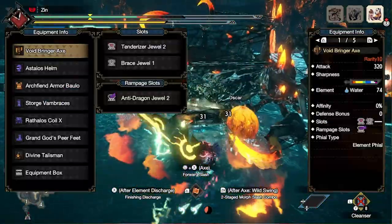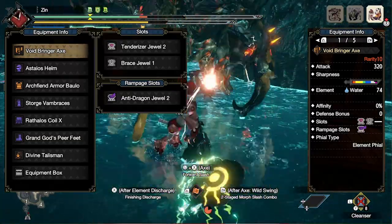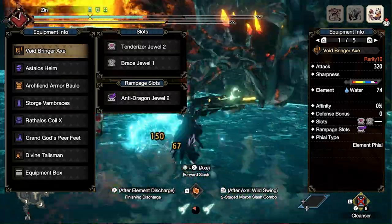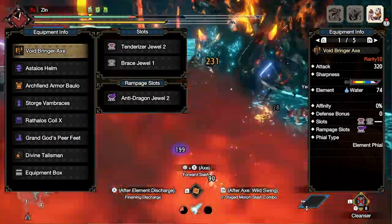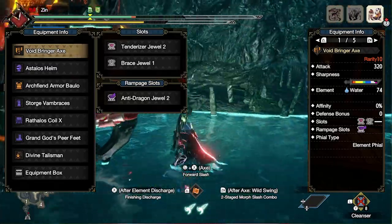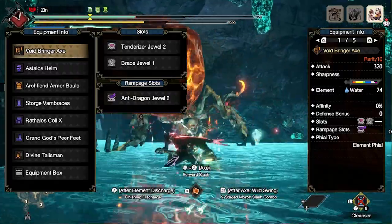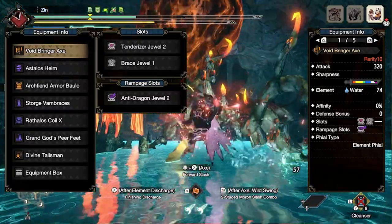First up is our water set with the Voidbringer Axe — the Amamion Switch Axe. It comes with 74 water element, a two slot, a one slot, a level three rampage slot, and the element phial. Every single one of these Switch Axes will be the element phial variant. For the slots we're using tenderizer jewel, brace jewel, and the anti-dragon jewel — though you can swap that for the anti-aquatic jewel depending on what you're hunting.